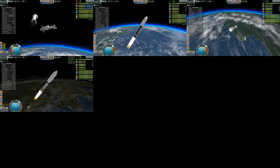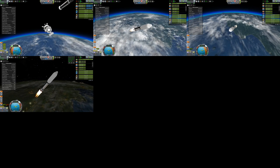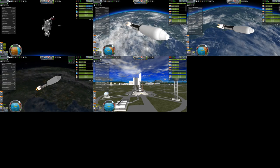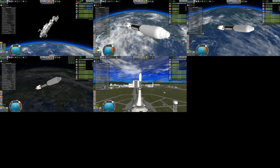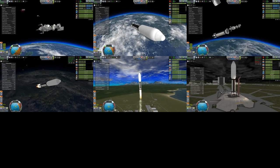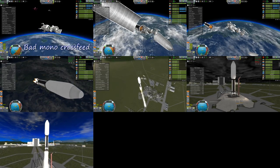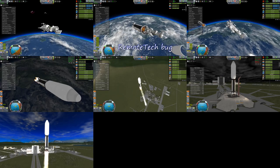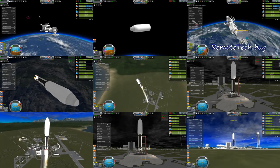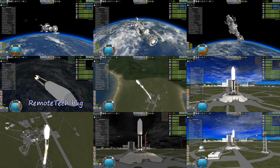The ones in the upper middle and upper right both had the same problem when they got to orbit and decoupled — they were no longer controllable even though it showed I had a connection. That turned out to be the Remote Tech bug where you lose control of the vessel even though you believe you should have it, and you have to fix that by changing the root part. I installed the Select Root mod specifically to fix that problem. The middle left also had the Remote Tech bug, and then the middle one simply lost structural integrity due to some parts not being completely set up properly for Ferram Aerospace — I fixed that by editing the config files.